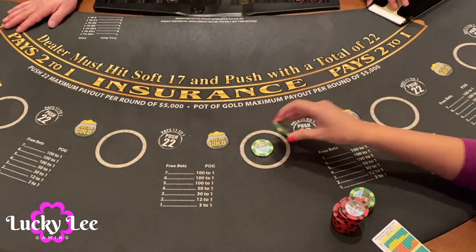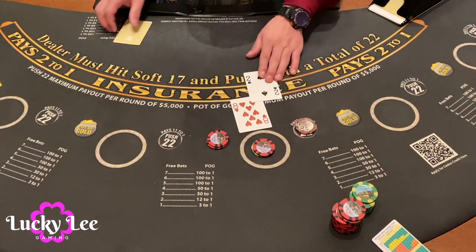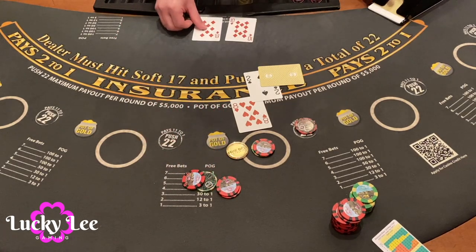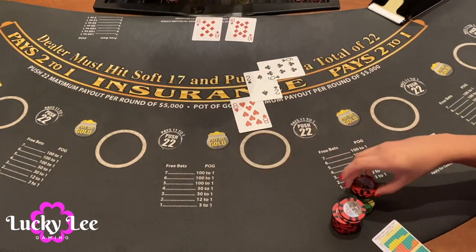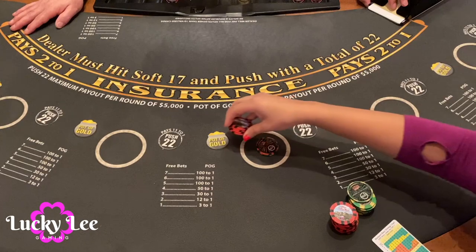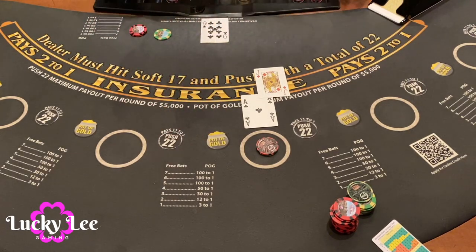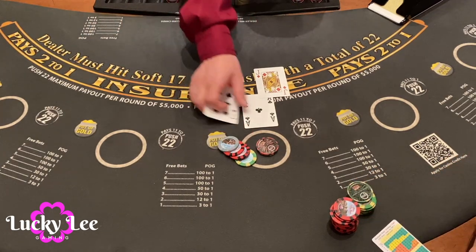We'll go down to $30 with $5 and $10. We got a double — awesome. 18, 10? No — oh no. Let's try $30 with $10 on pot of gold. Oh, blackjack! Yay, we got blackjack! The blackjack only pays 6 to 5 here on this variation.